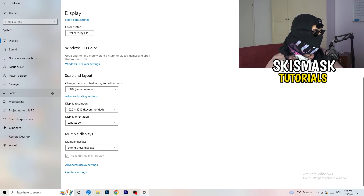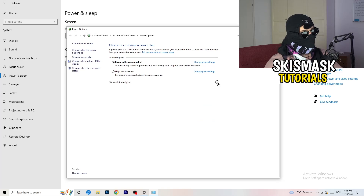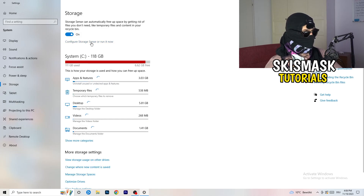Next, go to Power and Sleep, then click on Additional Power Settings on the right-hand side. Click the small arrow to expand all available power plans. For me, Balanced works best, but it varies by PC — check High Performance, Balanced, and Power Saver, test each one, and stick with whatever gives you the best performance.